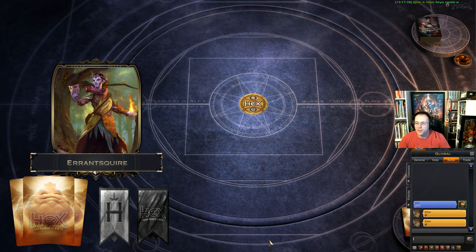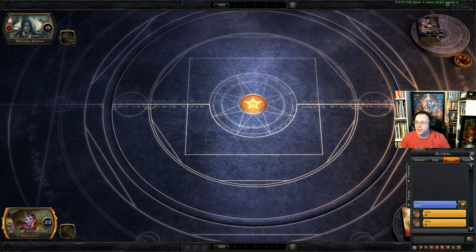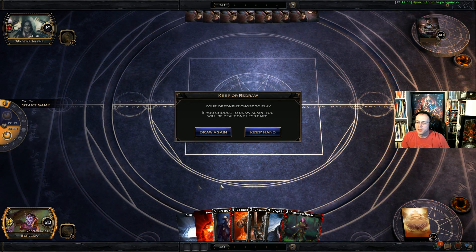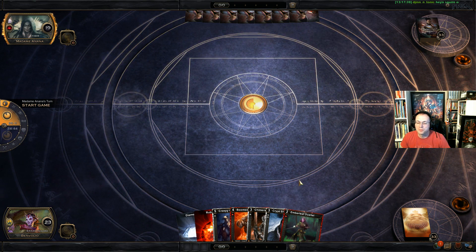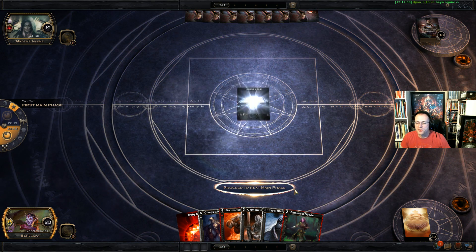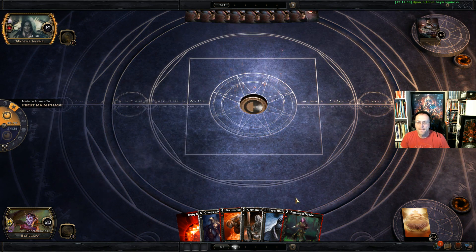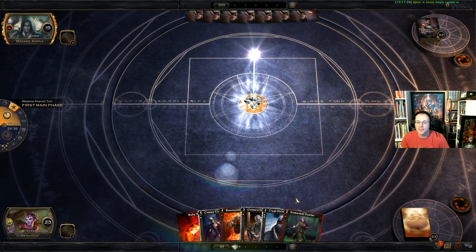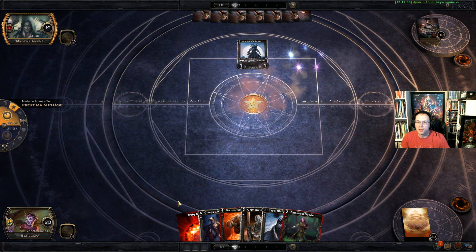Really nice curve out for him last game too. We'll play first and we mulled the six that didn't help either. We may be mulling again — we'll keep this, we have a turn-two play. Hopefully we'll draw the third and fourth shard eventually. We really need another diamond shard pretty badly here.